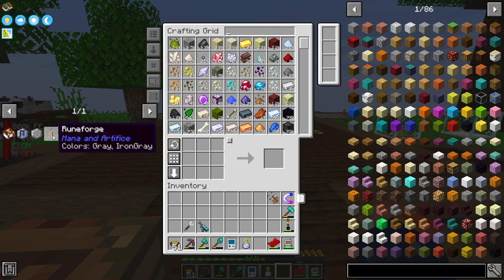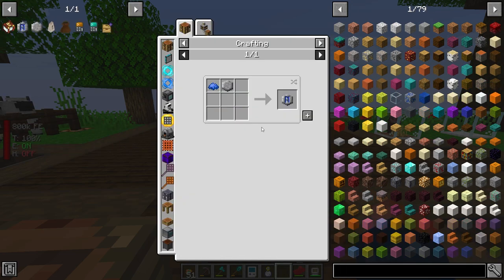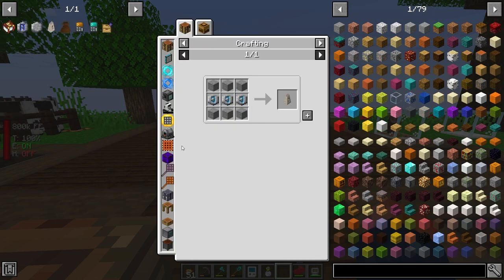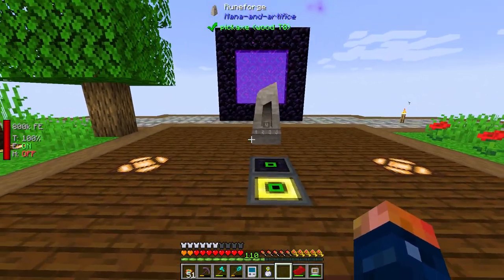Let's go ahead and get this set up. We are going to need a Rune Forge and some runes. Regular runes — we're going to need at least three of them to get started. I think blue ones are probably going to be one of the easiest to make. There we go, throw those in, and we have three runes. Then we can make ourselves a Rune Forge. The Rune Forge is going to be kind of interesting because it's going to be used for our villagers.